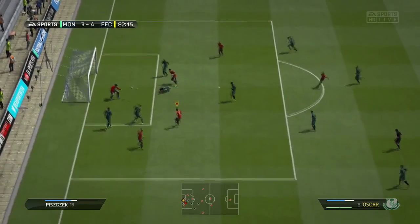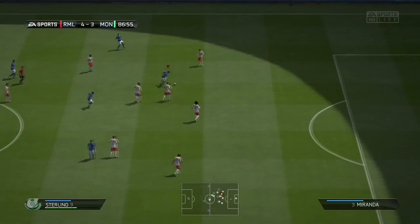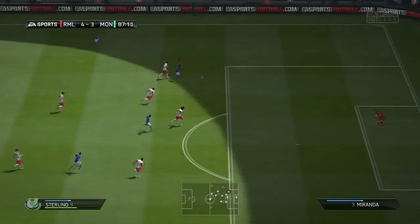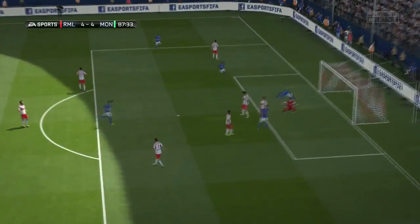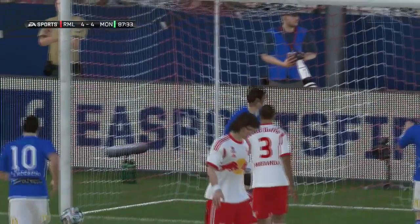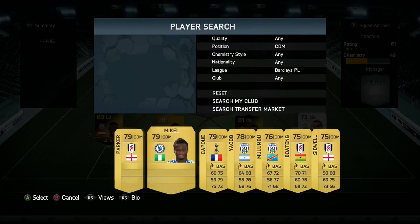Oscar is 40,000 coins at the moment, which is quite a lot, but he'll probably slowly go down. Definitely, if you've got the coins and can slot him into your BPL or Brazilian side, stick him in there. He scores his final goal — a header into the bottom corner — so from there we're pretty much ready to move on to the next midfielder.